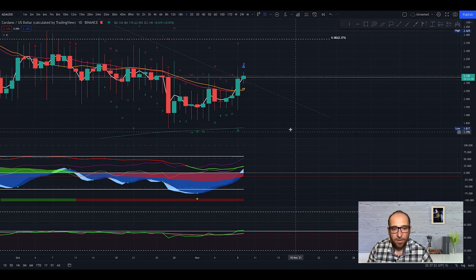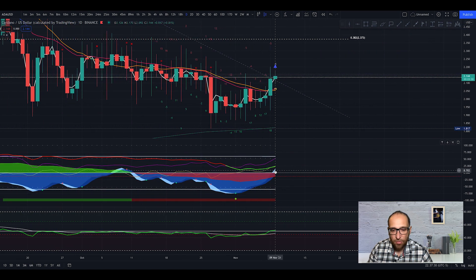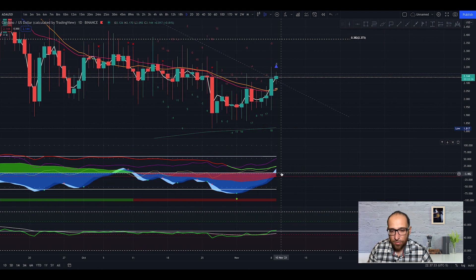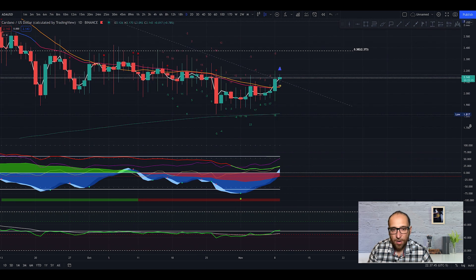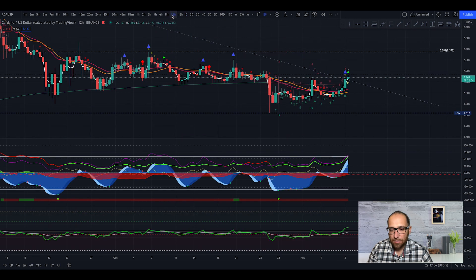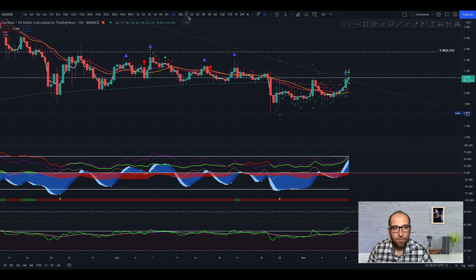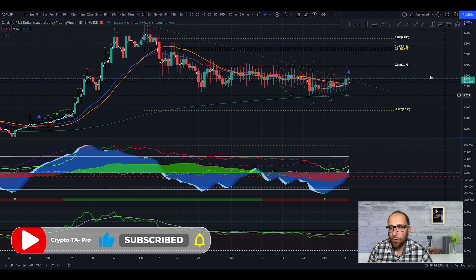We get a big green dot on the Cardano one-day chart. The momentum wave is going up, the money flow is very close to the zero line and going into the green territory, the wave is going up, RSI stochastic going up — everything looks great for Cardano. It's likely we test the MA200 and start going up. On the 12-hour chart we get a big green dot and a bullish divergence, and the price is starting to go up. My opinion is we could see 4 dollars for Cardano in the next two weeks.